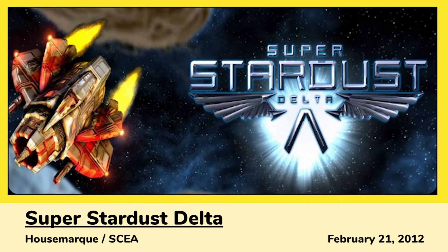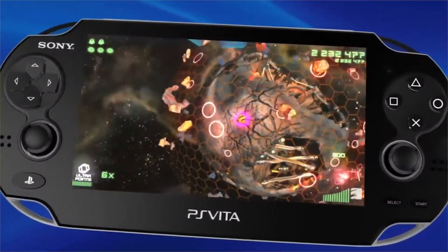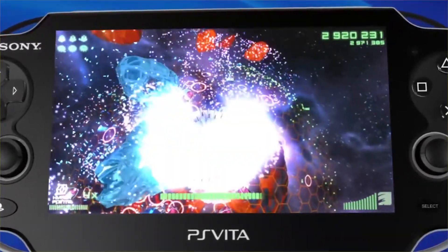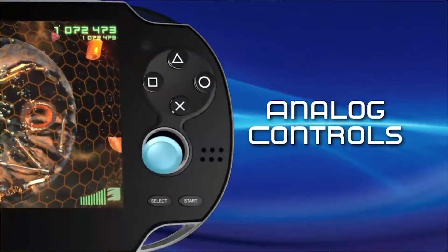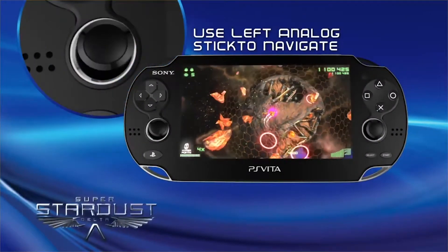There was also Super Stardust Delta, a port of the PS3 hit twin-stick shooter Super Stardust HD. This uses the Vita's unique controls to add new options including creating shockwaves, black holes, shooting swarm missiles, tapping asteroids to destroy them, and tilting to look around the planet.